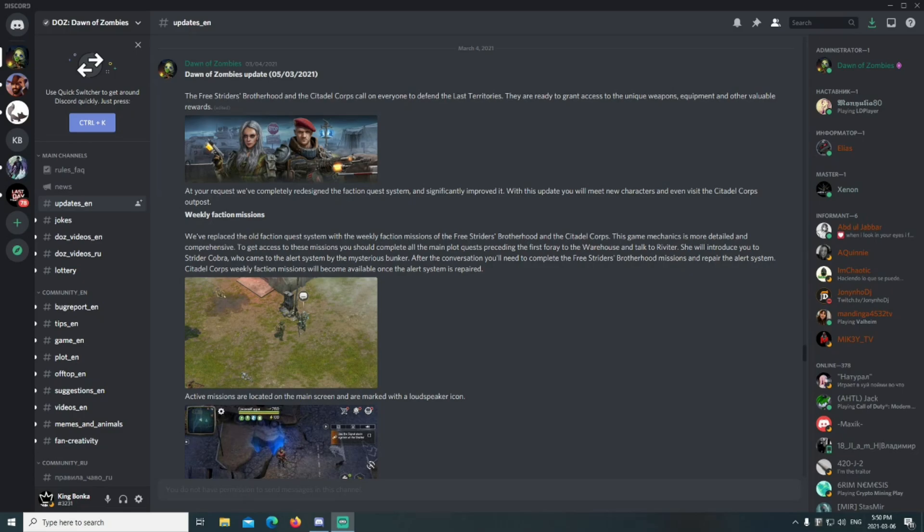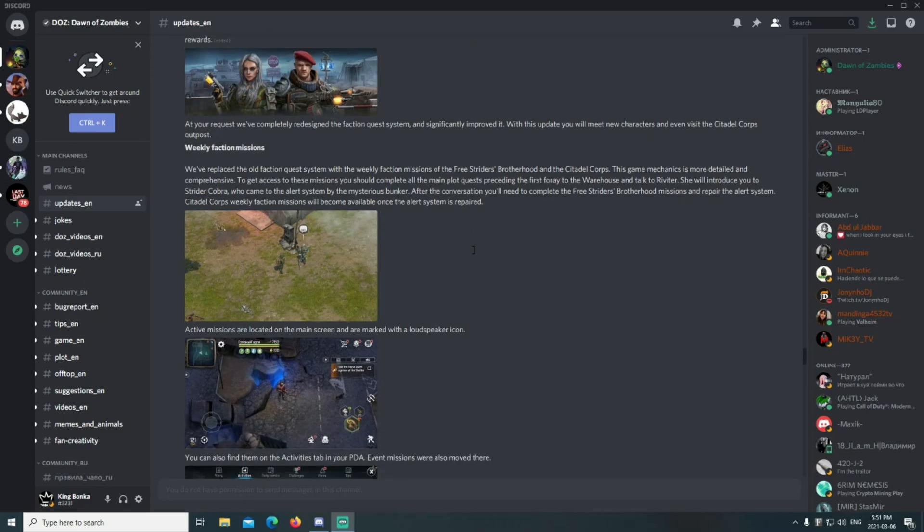This game mechanic is more detailed and comprehensive. To get access to these missions, you should complete all the main plot quests preceding the first foray to the warehouse, and talk to Riveter. She will introduce you to Strider Cobra, who came to the alert system by the mysterious bunker. After the conversation, you'll need to complete the Free Riders Brotherhood's missions and repair the alert system. Citadel Corps weekly faction missions will become available once the alert system is repaired.